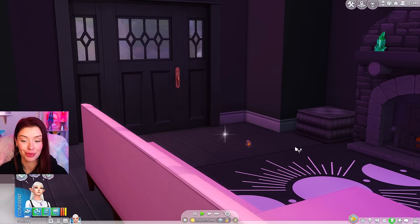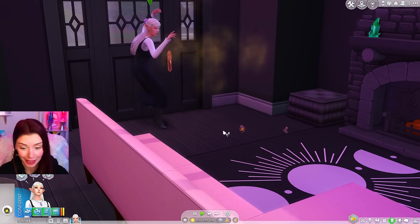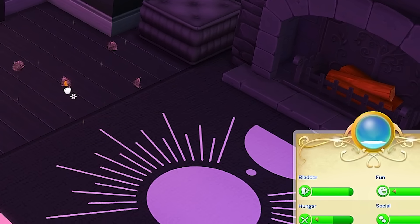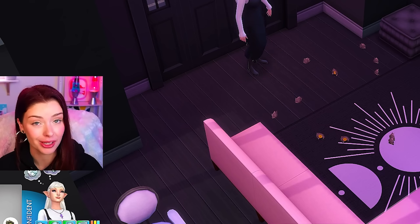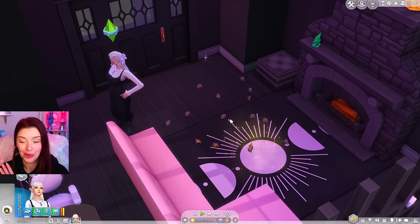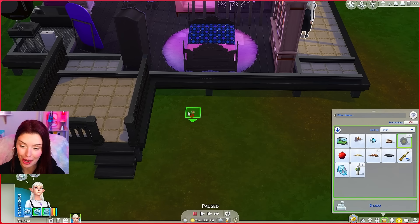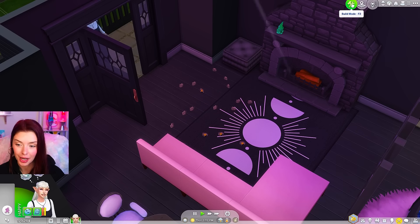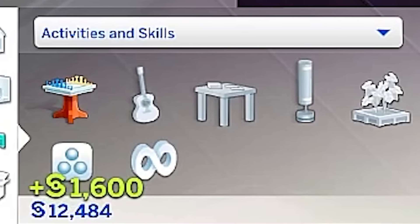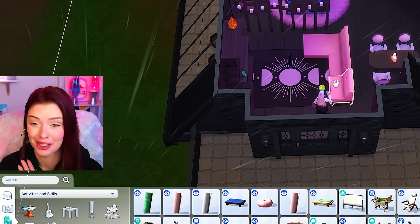I can use the copypasto spell on the money tree — oh my gosh, I can! We are about to be extremely rich. I'm gonna use the copypasto spell on this as many times as I can, keeping an eye on my spellcaster charge. After doing this a bunch of times, I had so many seeds which I can either sell or plant to get even more — this is honestly so broken but in a good way. I planted a few money trees outside since the pots I have are too small. I'm selling all of these — and we now have 36,000 simoleons. That is an insane hack.